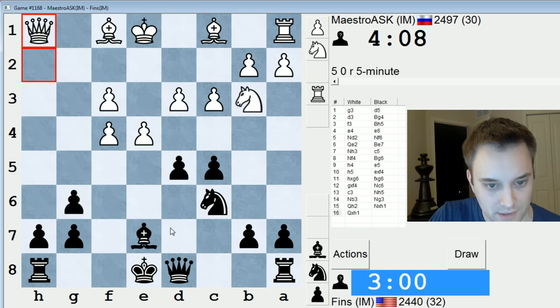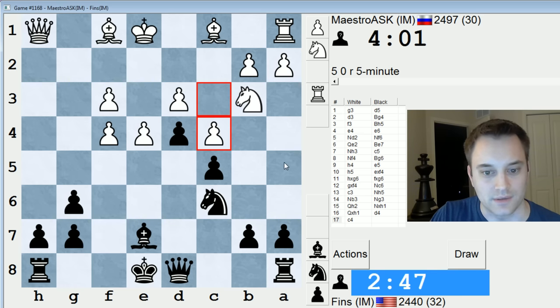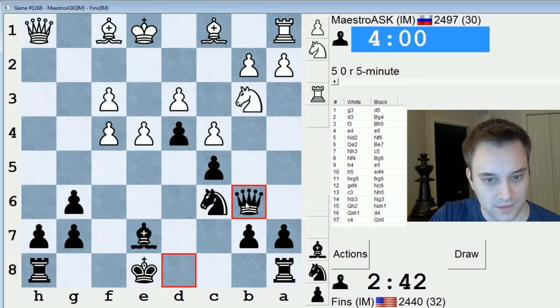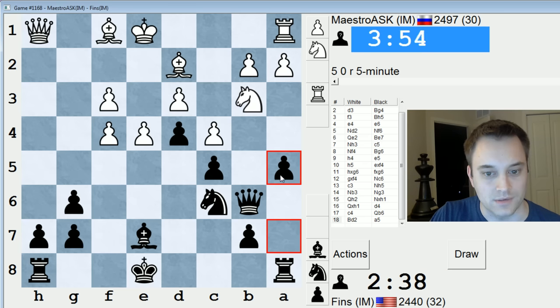Queen d7, bishop h3. I could take e4, or I could push d4. Pushing d4 might not be bad — let's do that. Then there's no tension to worry about on d5. His knight's awkwardly placed on b3. Maybe later I can chase it. Actually now a5, a4 comes to mind. Let's play queen b6, kind of hinting at a5. I might castle kingside, even though he's got some open lines over there. This is not out of the question. Let's do this.